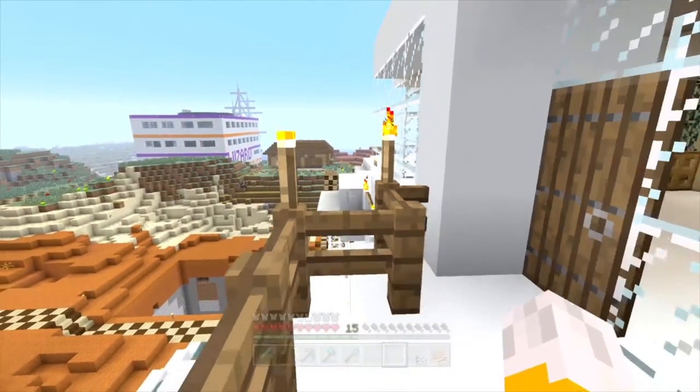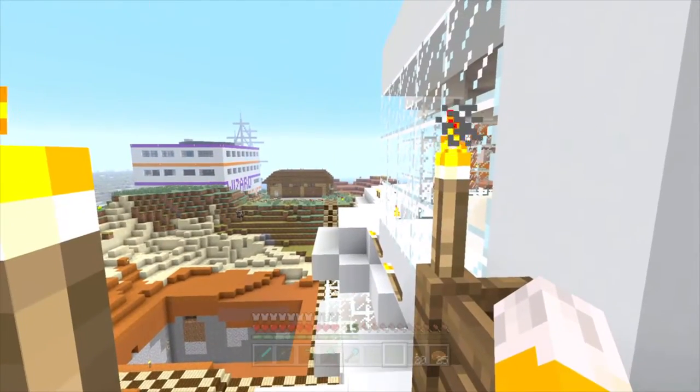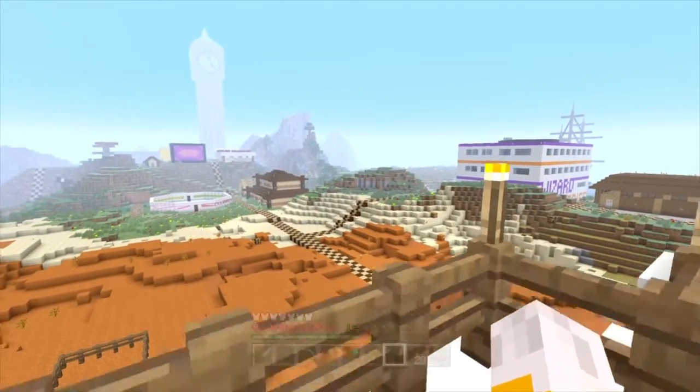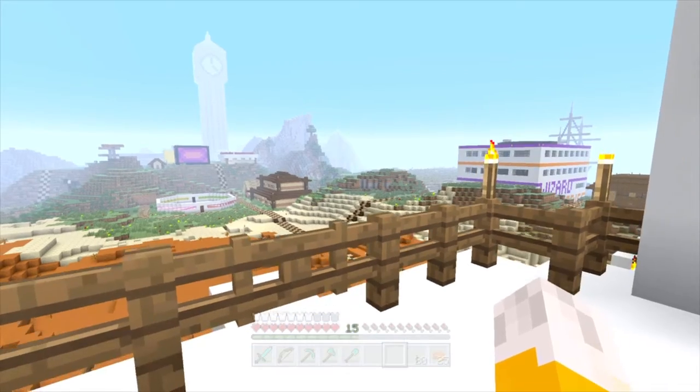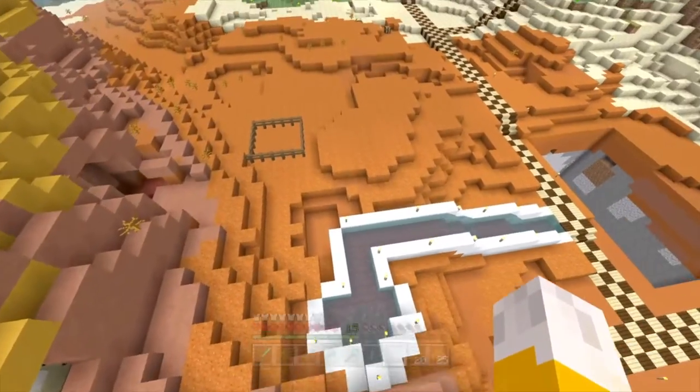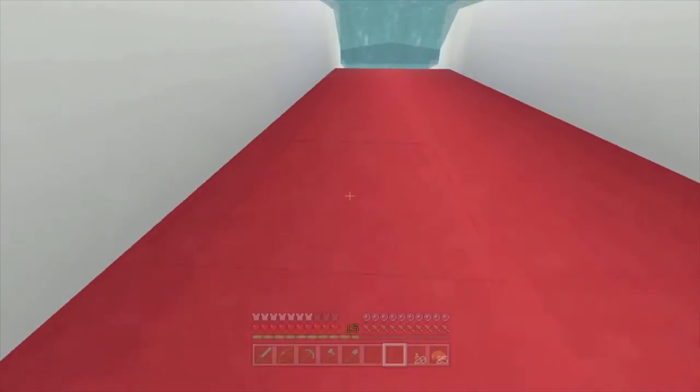The storeroom is that little white sticky-out bit there — if you see where the crosshair is, with those two torches on top. Let's jump off here — there we go, that was super easy.